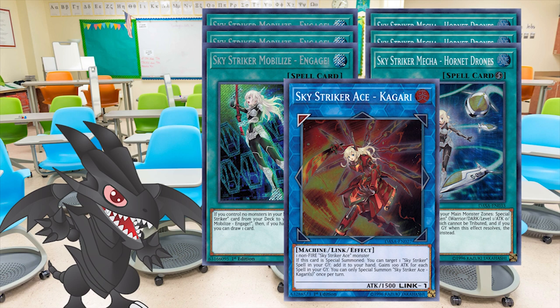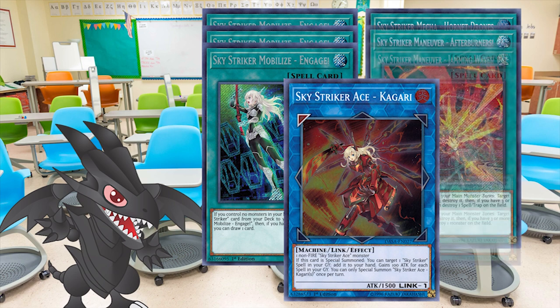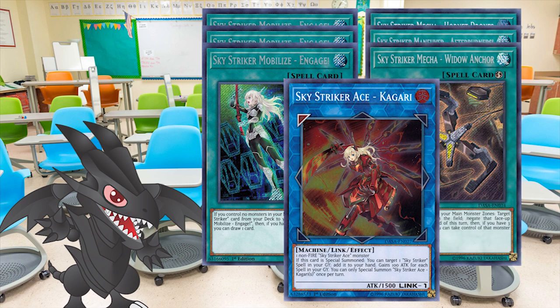Triple Engage, triple Drones, one Kagari. However, starting with January 2019, when the ban list limited Drones to one, the build had to change. Therefore, the lacking two copies of Drones were swapped for two different Skystriker spells. Most of the time it would be a combination of Afterburners, Jamming Waves, or Widow Anchors. The engine retained link summon capabilities and consistency while gaining effect negation and spot removal, making it much more versatile.